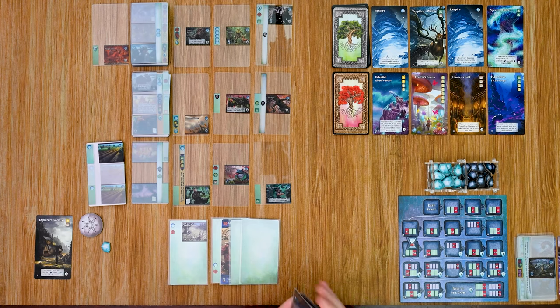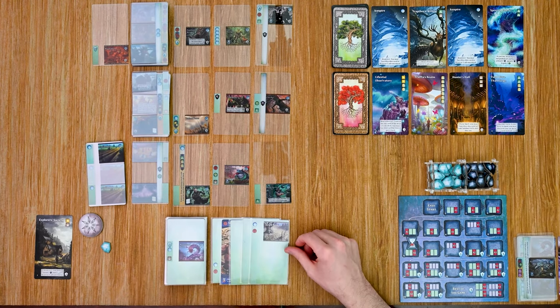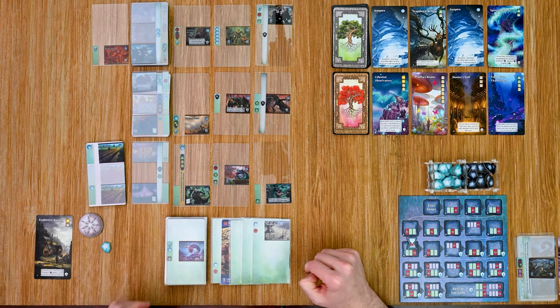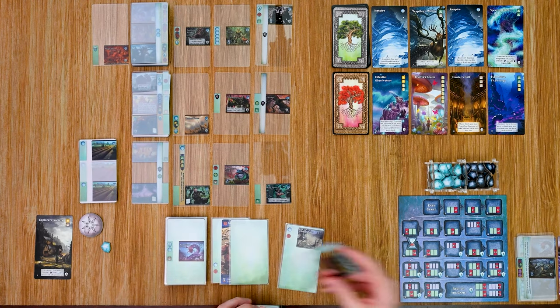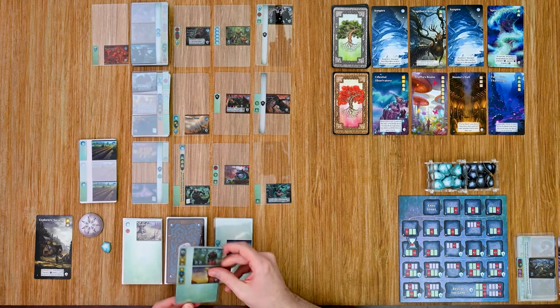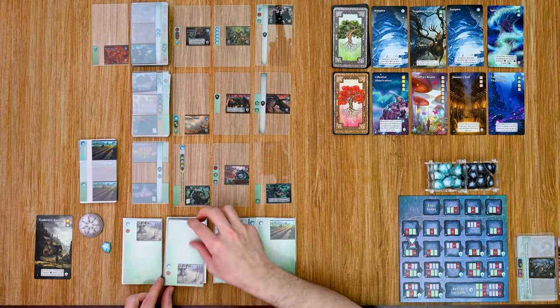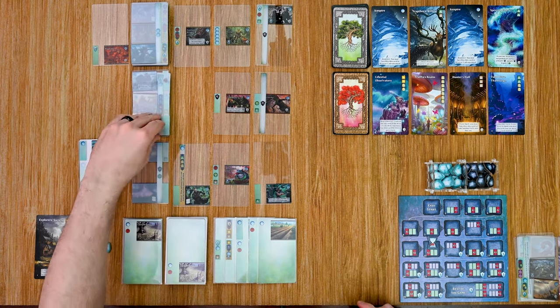Starting the next prep phase, first and second cursed lands appear. The Nemesis takes a card worth three points. In my turn I have two suns and an animal plus another animal — four resources total. With those I can get the Observatory, the Hunter's Hall, or a card that gives two victory points plus a look at the top level one veil card with the option to buy it for free. I choose the latter, as it almost guarantees a good veil card, and I get one victory point.